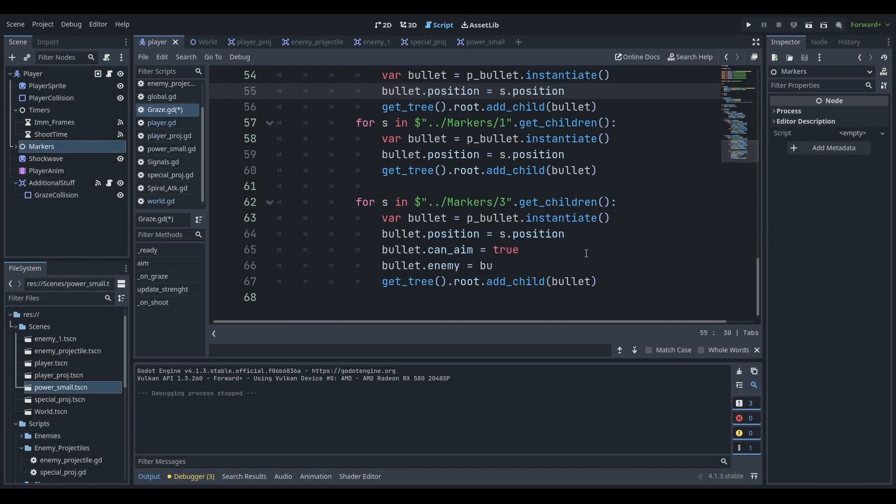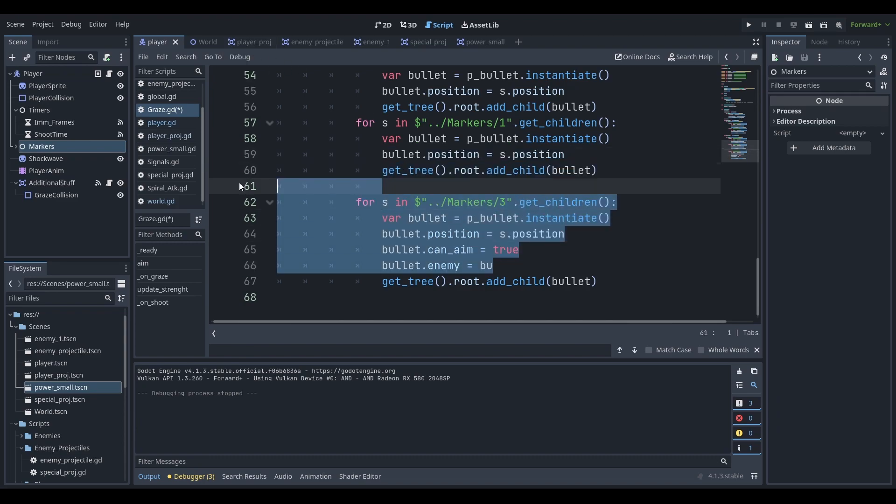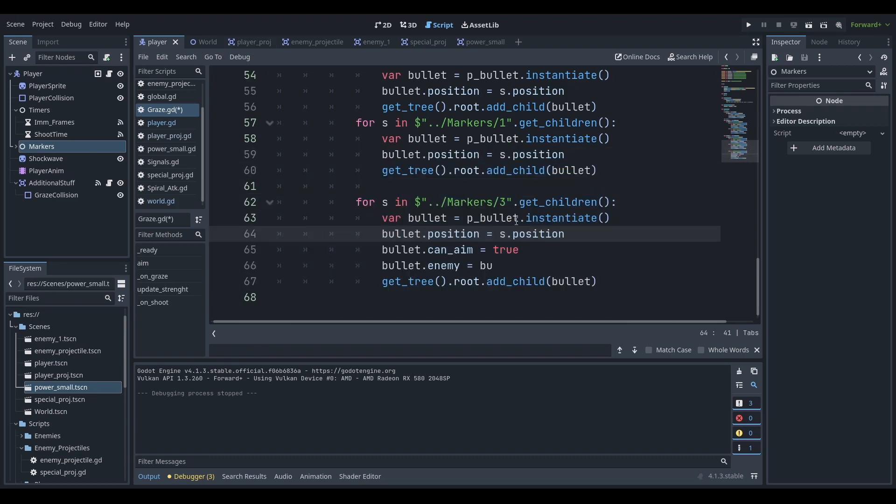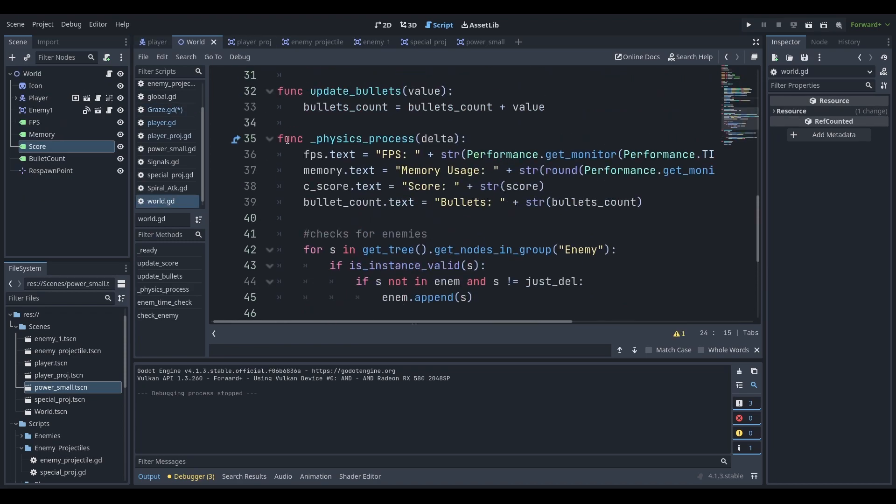And last is the aim attack — let me hand it over to past Herodev to explain it. What I did for the third one is that I created a new variable, `can_aim`, and another one named `enemy`. `enemy` stores the enemy that we are targeting, because this special layer for our projectiles will aim towards the enemy.